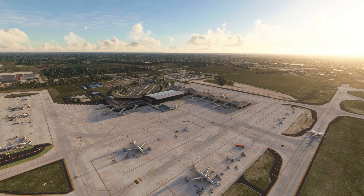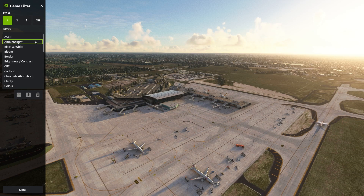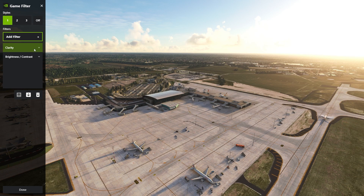So to activate Freestyle, we need to first start by pressing Alt+F3 and clicking on one of the three profiles that are given to you in Styles. Press on the plus menu to add some filters. Now here you can add a number of filters, but we're going to add brightness and contrast.